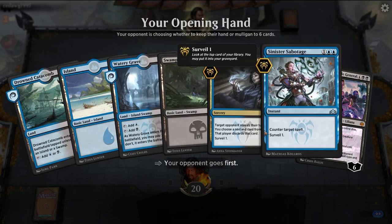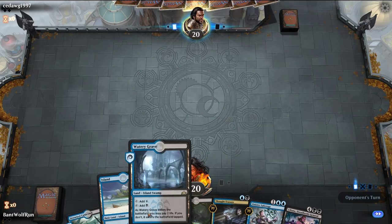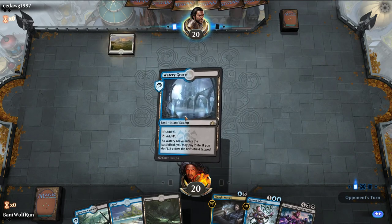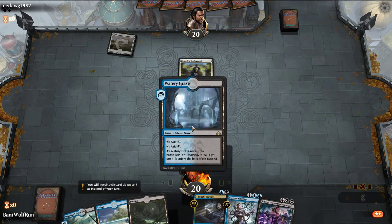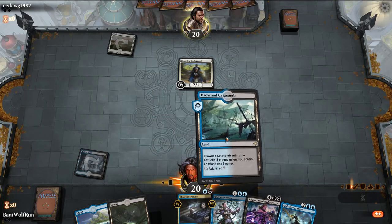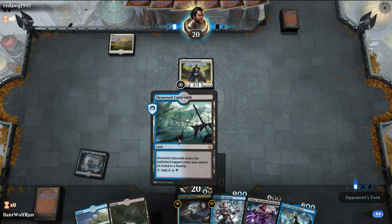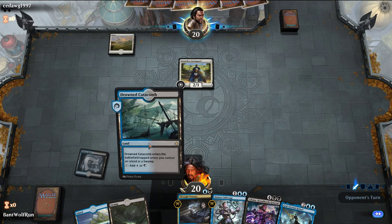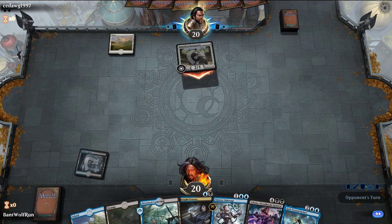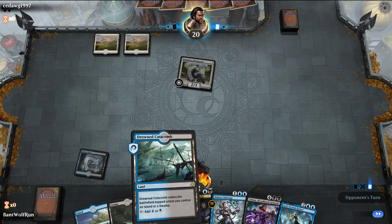We'll keep this hand — Thought Erasure into Sinister Sabotage with Liliana for late game. Opponent goes first, so if they have a quick draw we're in trouble. If this is White Weenie — which it is — we're probably in trouble. Hopefully they just go into something like Snubhorn Sentry with low power. It's actually better they play the Bodyguard on turn one than turn two, because then they can't protect their more valuable creature.